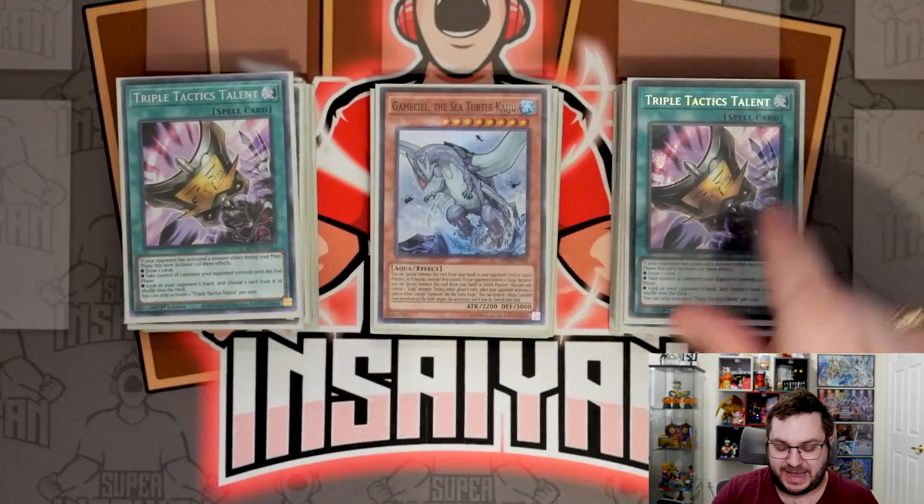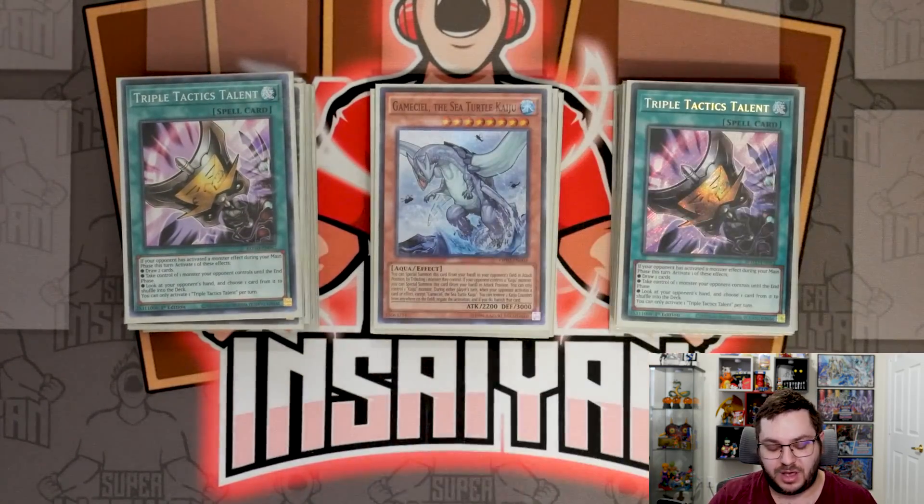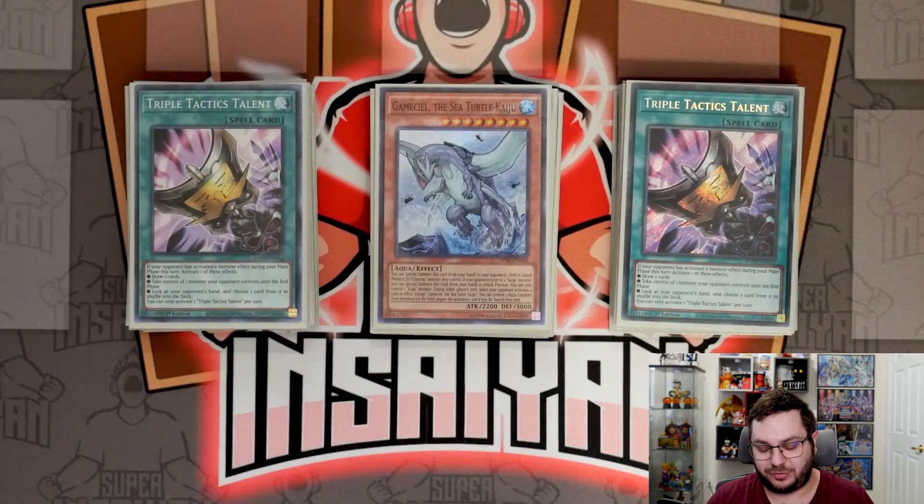Next we have two copies of Triple Tactics Talent — this is just a flex spot; I really didn't know what to put here, but it felt like a really good option especially when you don't have a lot of going-second cards. You can use this going second to break a board by stealing one of their monsters, or if they stop you with negates on field you can draw more cards. You can make this anything you want — this is just what I threw in at the last minute.